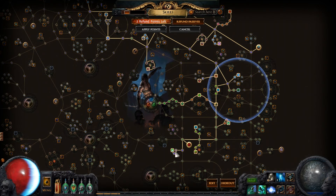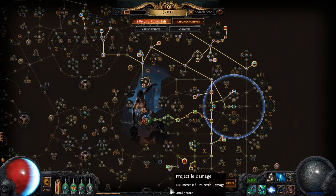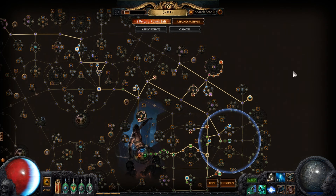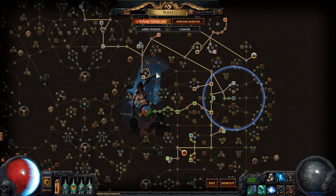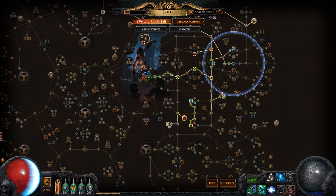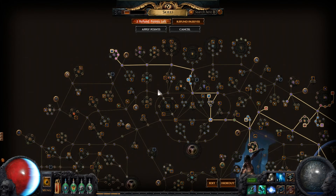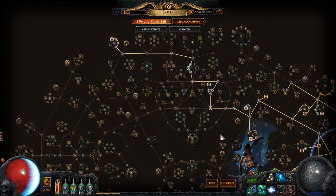I came this way and hit this Strength node — you may need to use this, especially if you're planning on running Immortal Call, which you definitely should if you can. Then down here I hit this Life/Energy Shield node, the Cast Speed/Movement Speed node, Energy Shield, and came up here. At level 70 I hit Whispers of Doom, after speccing into Ghost Reaver, Vaal Pact, and reduced mana reservation here and here. So get these first before you put on the extra curse. That 60% reduced mana reservation lets me run Discipline, Warlord's Mark, and Assassin's Mark at 30% of my mana, reserving 90% total.